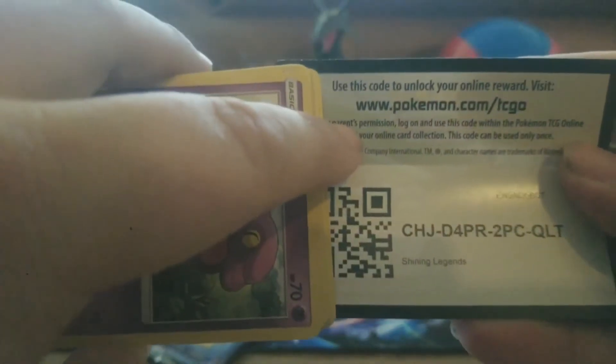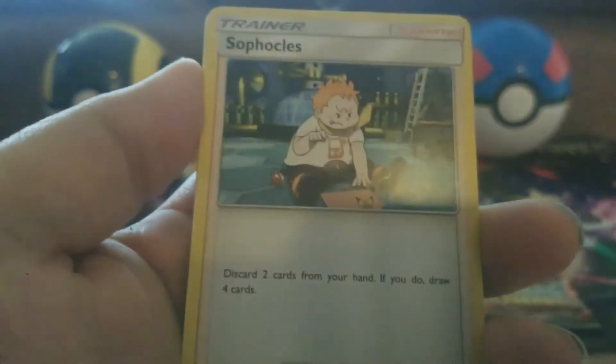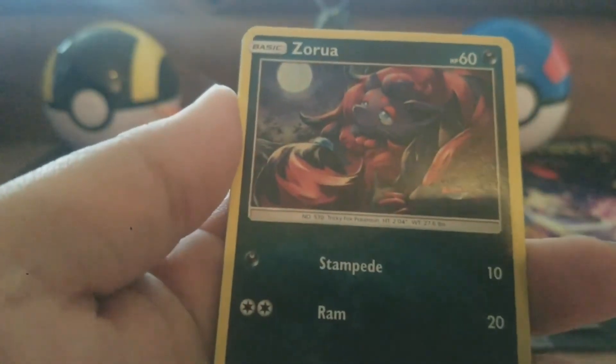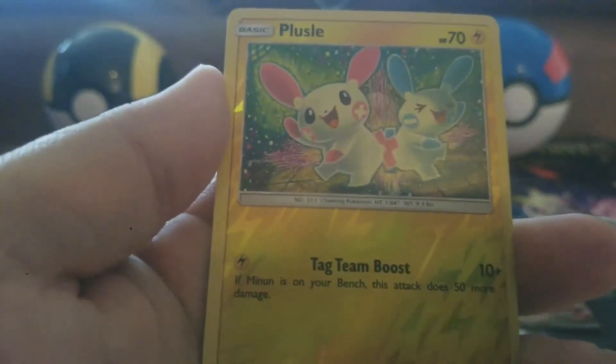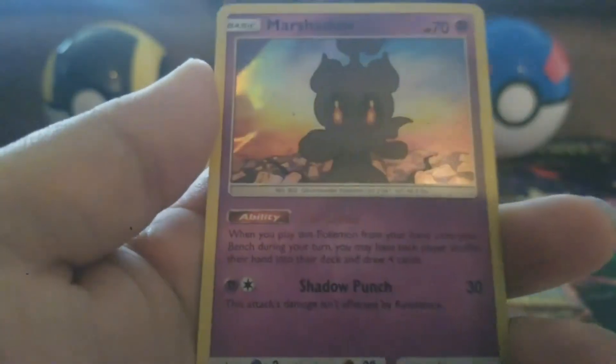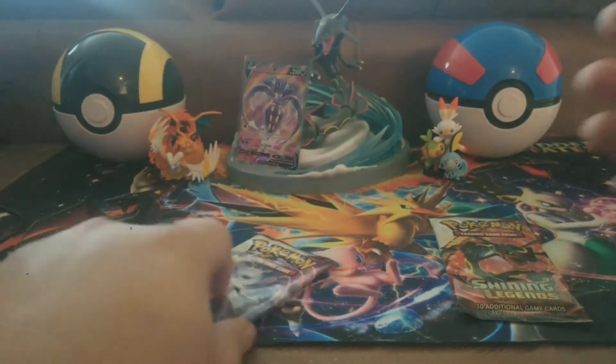Let's see if we can keep this roll going. Here is the code. We have a Fire Energy, Arbok, Incineroar, Sophocles, Ekans, Zorua, Weasel, Plusle, Torchic, another Plusle Reverse Holo, and a Marshadow Holographic. We had to get that pack. Let's get into the next pack here.